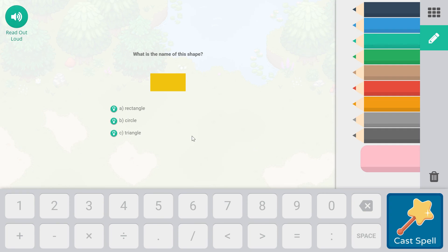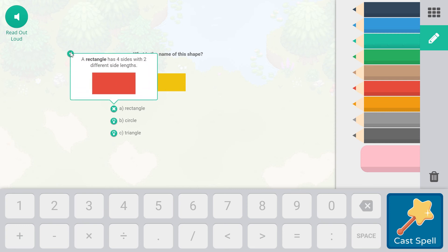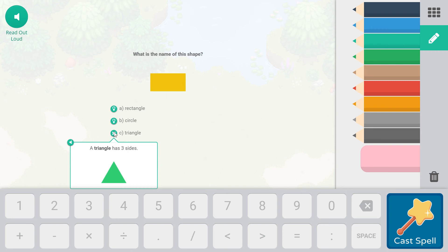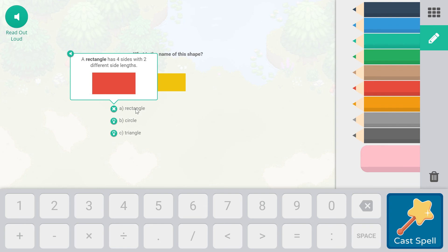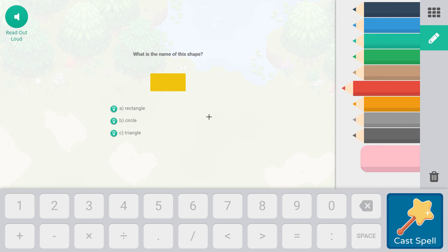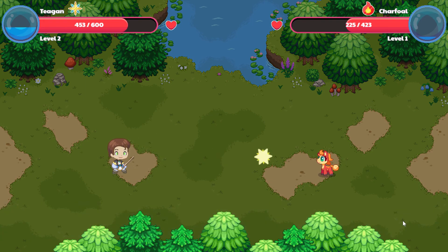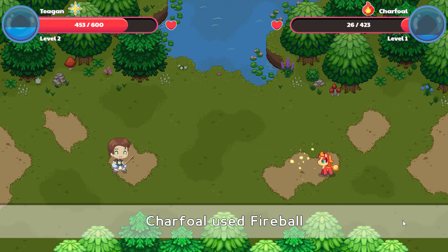What is the name of this shape? A. Rectangle. B. Circle. C. Triangle. A rectangle has four sides with two different side lengths. A circle is round. A triangle has three sides.